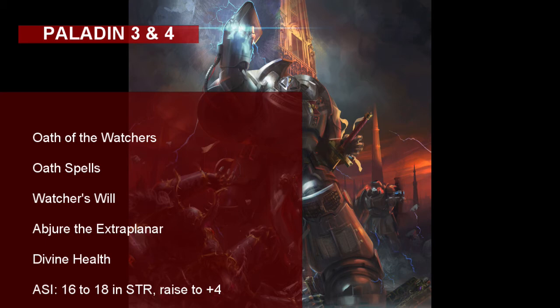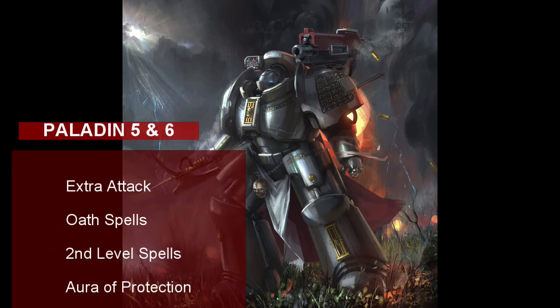At level 4, you get your ability score improvement — put two points into Strength, raising the score from 16 to 18, giving our Grey Knight a plus 4 in that ability. At level 5, the Paladin class gives our Grey Knight Extra Attack — watch your damage output skyrocket now that you can make two attacks instead of one. Our Grey Knight also learns more Oath spells and second level Paladin spells. The first Oath spell is Moonbeam, which lets your Grey Knight control a silvery beam of light that deals Radiant damage and can reveal the true form of shapeshifters. The second Oath spell is See Invisibility. The Paladin's second level spell list is kind of meh — I recommend Lesser Restoration, which restores a creature back to normal if they are blinded, deafened, paralyzed, or poisoned, and Magic Weapon, which gives your weapon the magical property to overcome magical resistance and a plus 1 to attack and damage rolls.